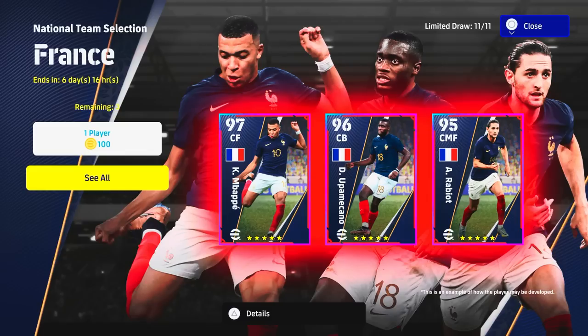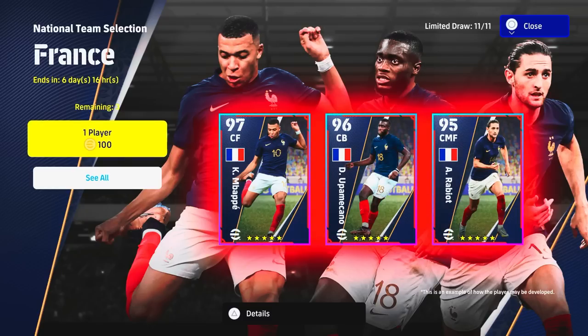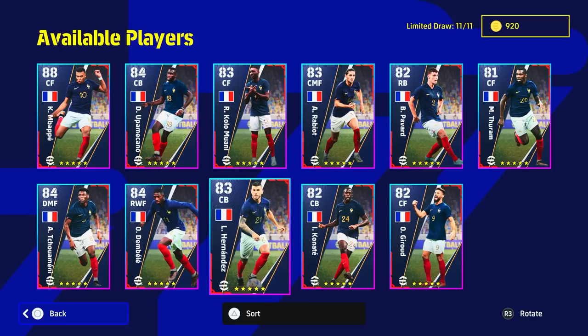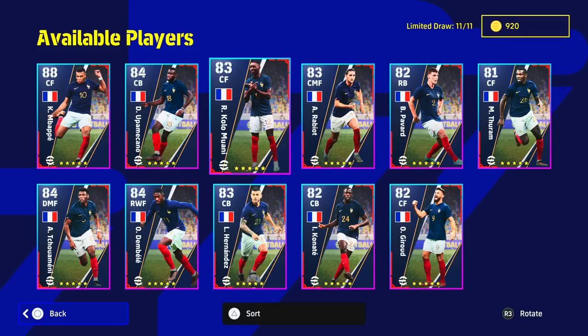Welcome back to the channel, happy Monday, hope you guys had a good weekend. We are back with a new national team selection — it is France. You've got 11 players in here, you get three spins at 100 coins each. Of the 11 players, we'll do a quick breakdown and complete review. We've got Mbappé, Dembélé, Sué, Hernandez as a center back, and also Moani.